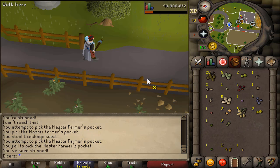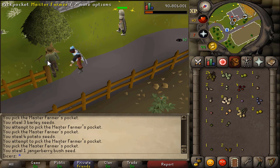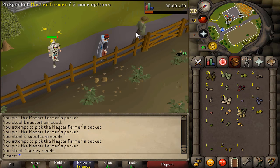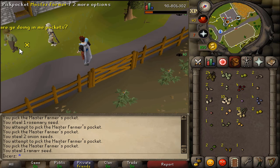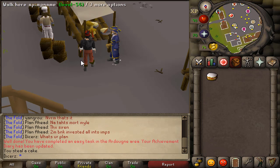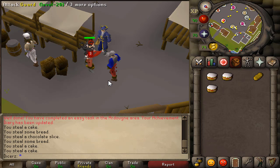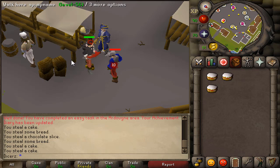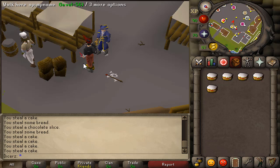It's also similar with some pickpocketing methods — Master Farmers came to mind for me. When you pickpocket a Master Farmer, you get a ton of random worthless seeds worth like 1 GP each, with only a few valuable seeds worth keeping. What would be handy with shift-click drop is moving the valuable seeds to the bottom of your inventory, then when you can no longer pickpocket just drop all the junk and continue. This applies to lower-level thieving too, like stealing cakes from stalls where you just want to drop everything quickly rather than run to a bank.